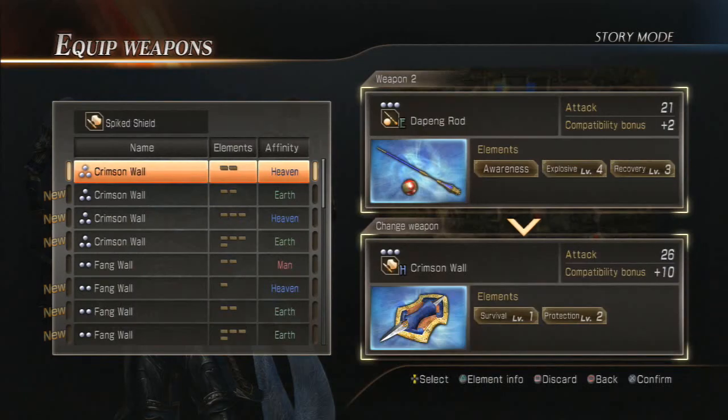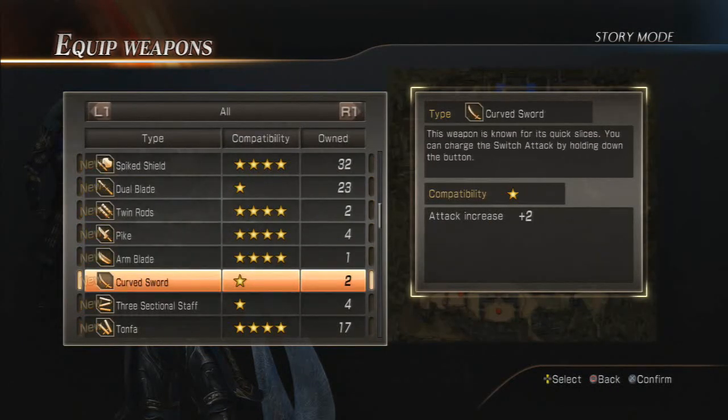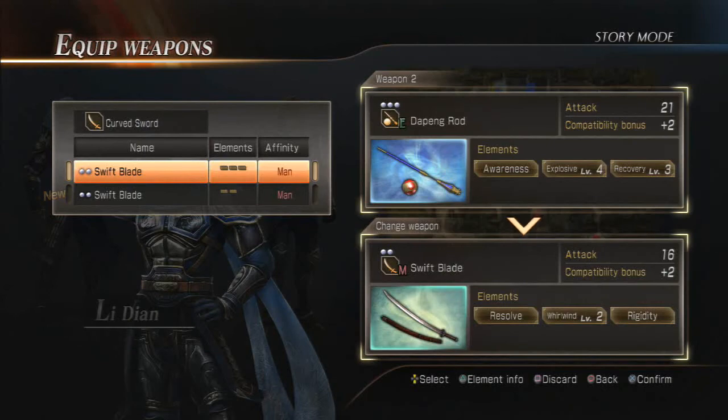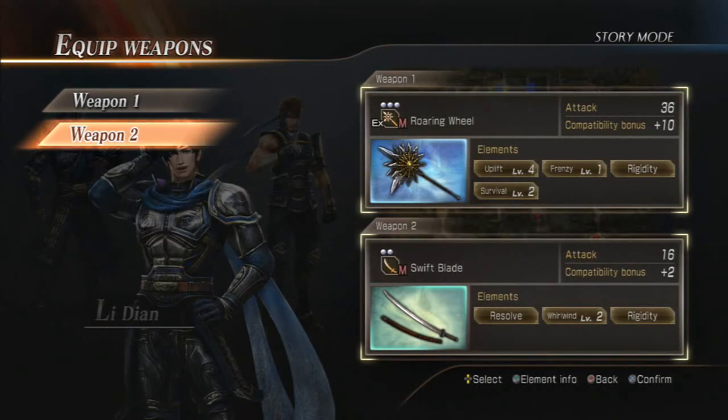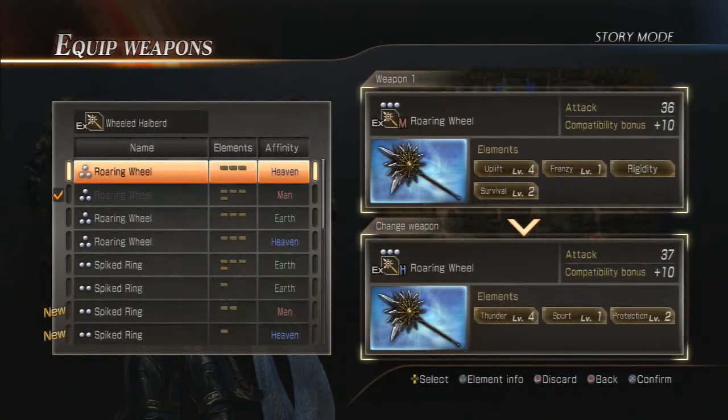Spike Shield — oh yeah, that's Siren's weapon. Curved Sword, I haven't shown that. That is a Wu character's weapon. They're both messy. I've got enough of these anyway.